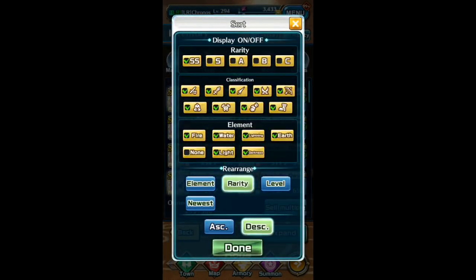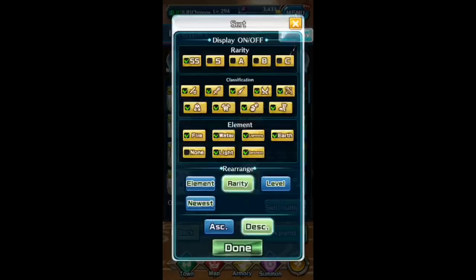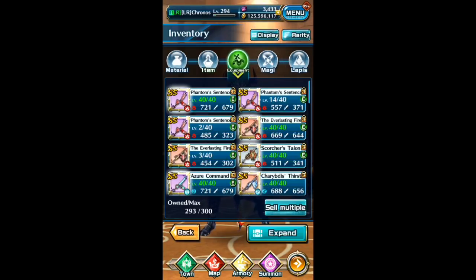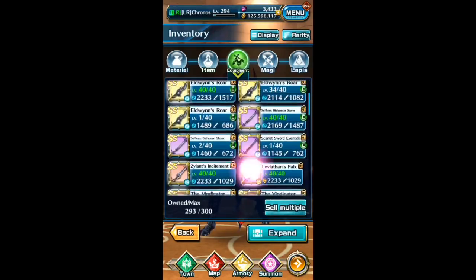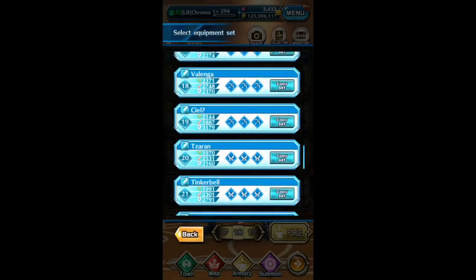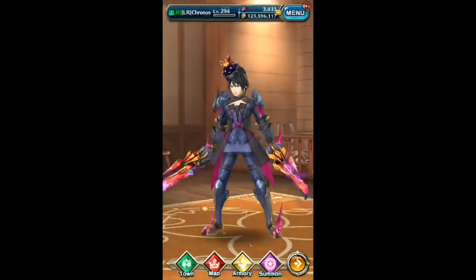I'll have the SS variety filter up. I swear there used to be a way to look at multiple ones at once, but it seems like that's not available anymore. So this is my wardrobe. I think my earliest set would be all the way back here — if we go to Empress, I have five out of seven. Let me quickly change this.